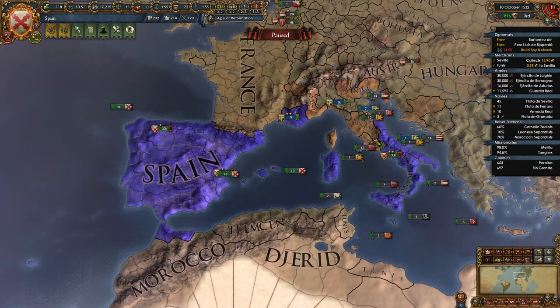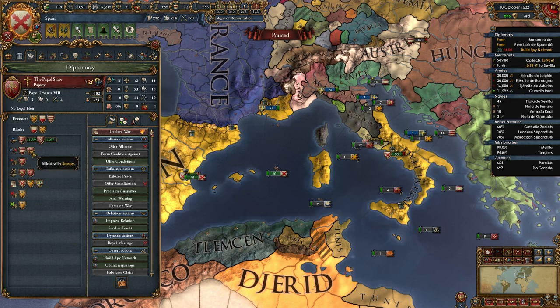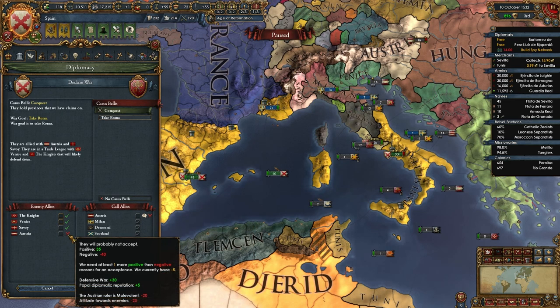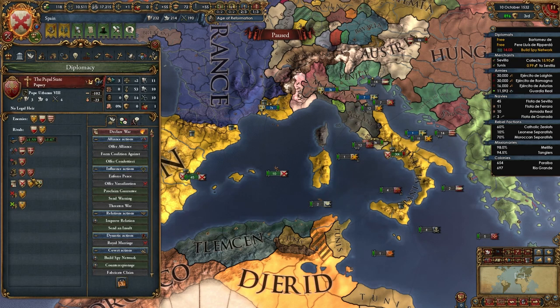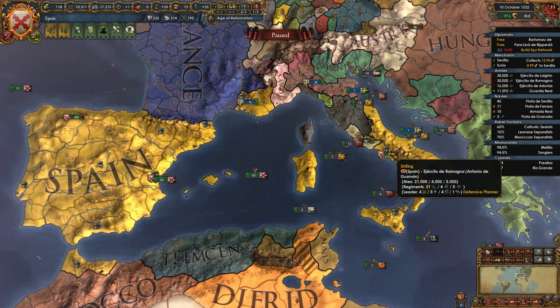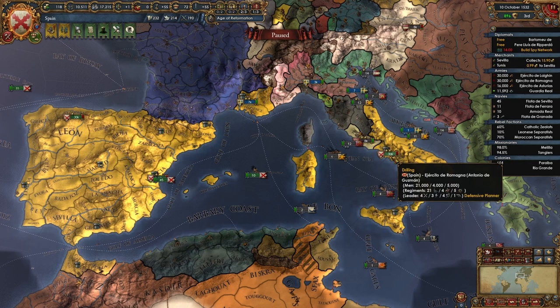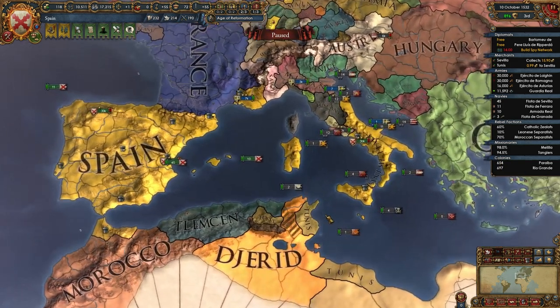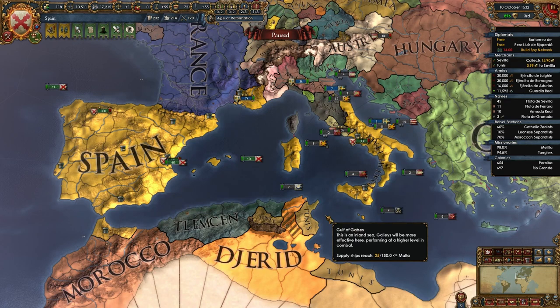Advisor has died - spy network construction or diplomatic relations? We'll go diplomatic relations, it's always nice to have. What's the aggressive expansion looking like? Can we take Rome? Austria is allied with them annoyingly. Austria won't join them though. Why is Venice protecting them? We should probably attack - but that will have to be in the next episode. Thank you guys for watching. If you like the episode, make sure you click that like button, comment and subscribe.